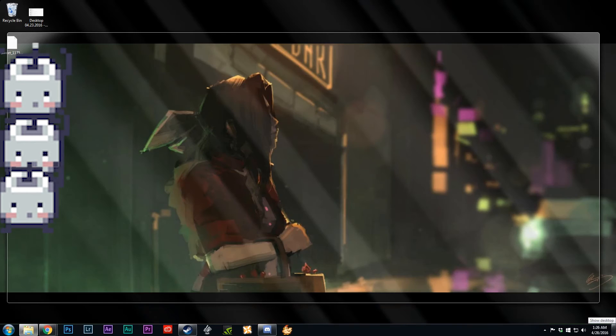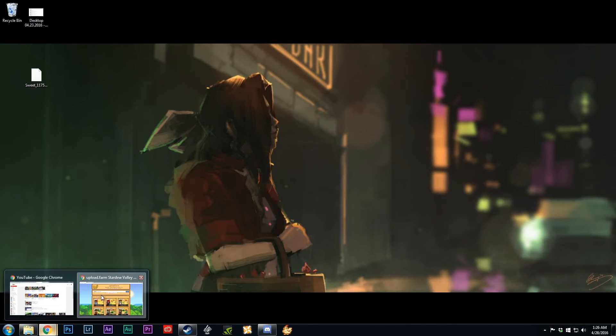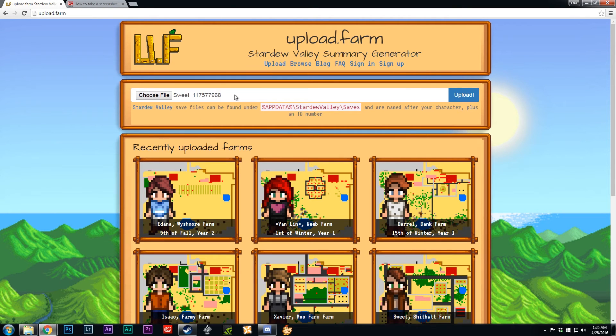What I like to do is just copy it and throw it on the desktop really quick. Then all you have to do is jump back to this website, choose file, and you're going to upload that save file. It'll be your character name — and it's going to do its thing for a second after you click upload.